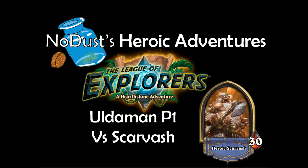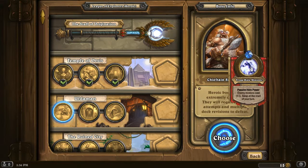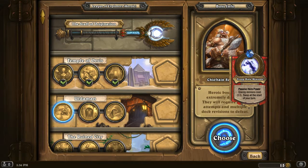Let's get into the game and look at his hero power. It's a passive hero power - enemy minions cost 11, and it swaps at the start of your turn. So basically on alternating turns you can't cast minions and you can't cast spells. Interesting.